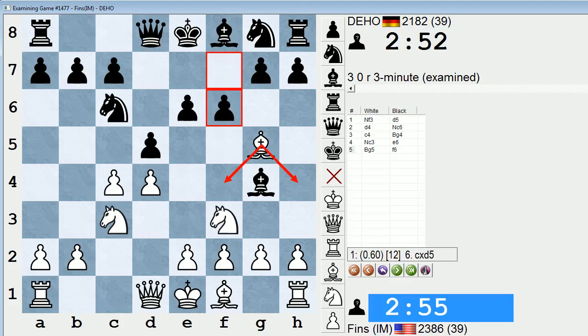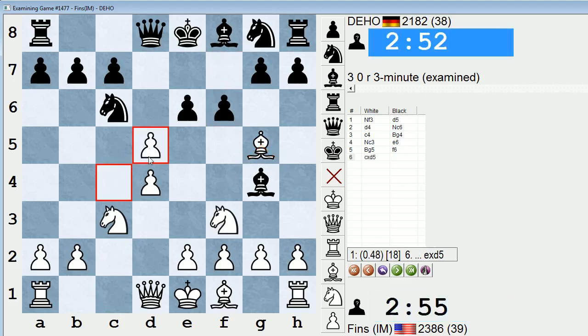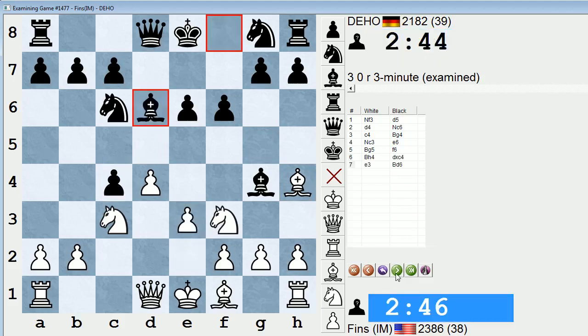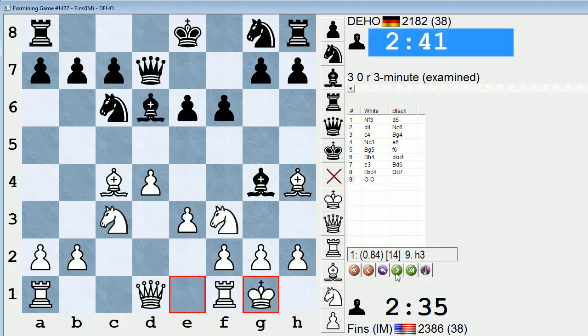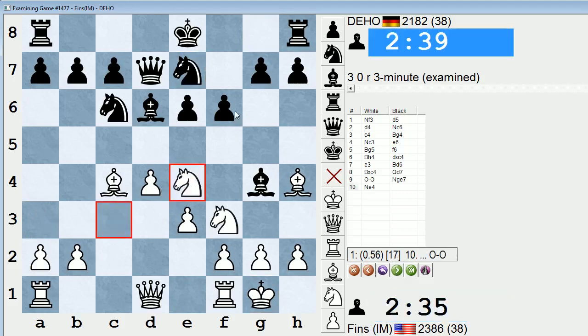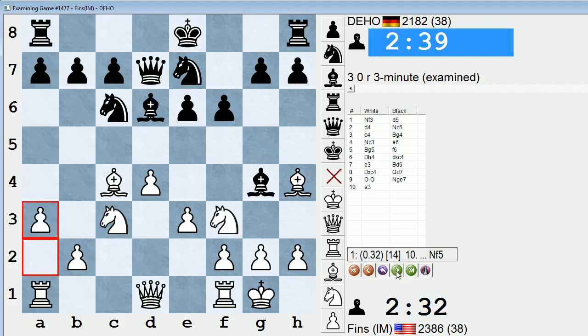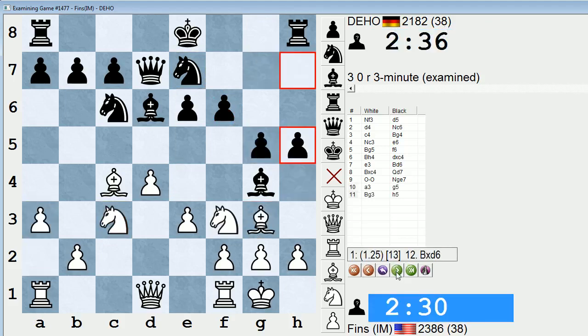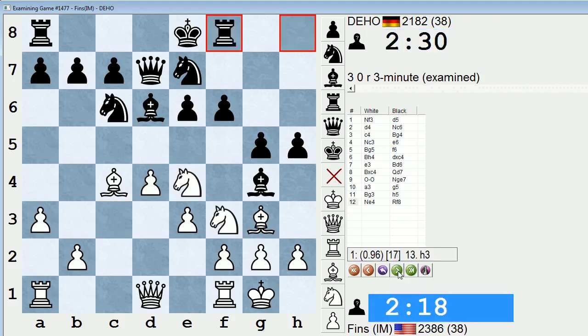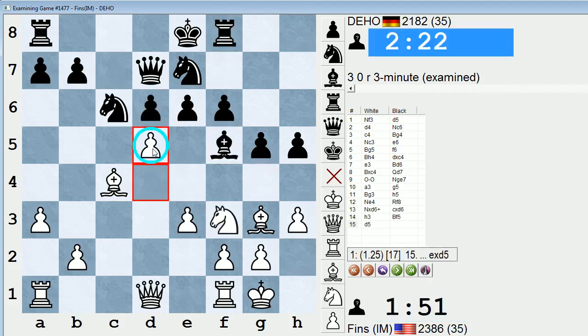I'm going to add the engine just to see. cxd5 as the engine says is also possible. But bishop h4, he grabs, I played e3 — this position was pleasant for me, no complaints. Castles, knight ge7. I could also go knight e4 here, which has the diabolical threat of bishop takes f6, and if he takes it there would be a fork on f6. a3 is a little slow. I did jump into e4 and attack his pawn on f6, but he has rook f8. Check, knight's hook, h3 — so I've got the bishop pair. Maybe d5 — this seems like the way to go. Not sure why I hesitated to play that move.